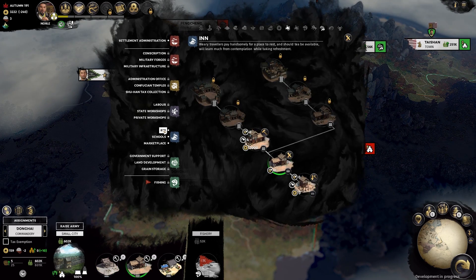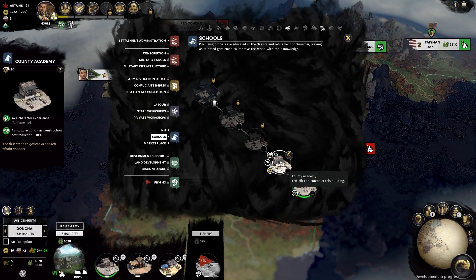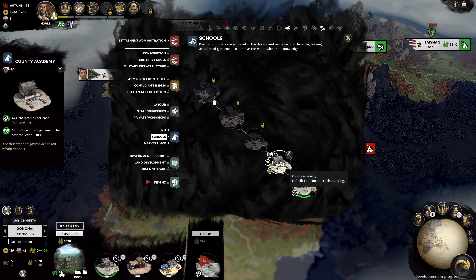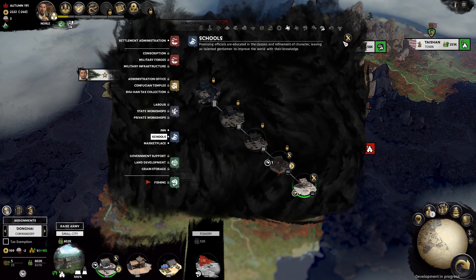Supplies are still a relatively new entry in the Total War series, having been brought over from Thrones of Britannia, and they work pretty much the same here. They represent the food and supplies that your army would consume while afield — your army replenishes them while in your own or allied territory, and uses them in enemy territory, creating a limit on how far from home your army can rove.